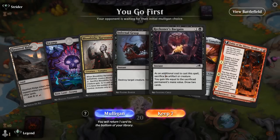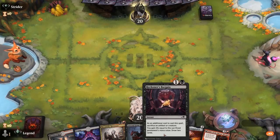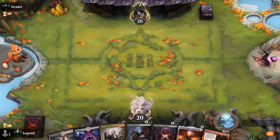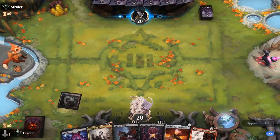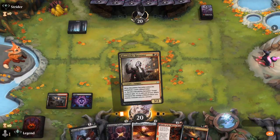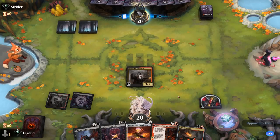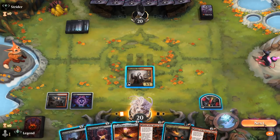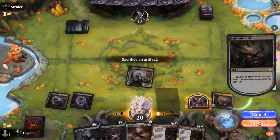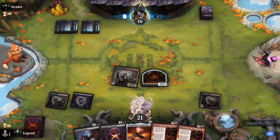Game 1: We're on the play, hand seems fine — turn two Harvester, turn three we can maybe Bargain to find a land drop or start getting Weatherlight Completed's counters going as creatures die. Turn one Swamp, and there's an Anvil — I still like Harvester first, then next turn get the Anvil going by sacrificing our blood token. Anvil also works great alongside Weatherlight.